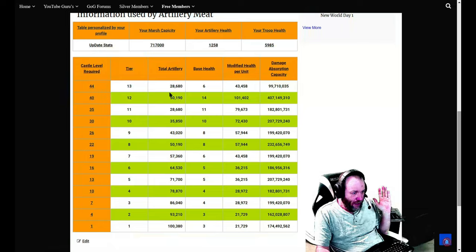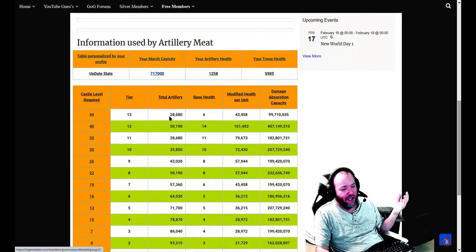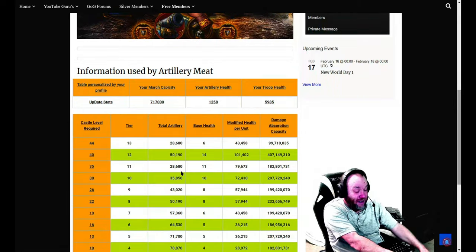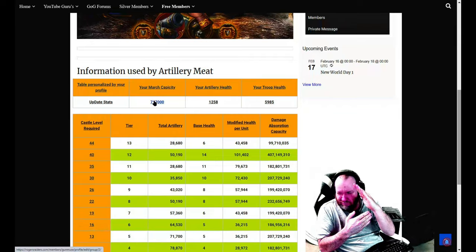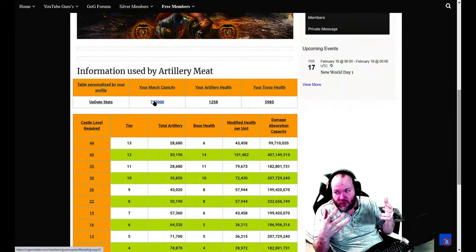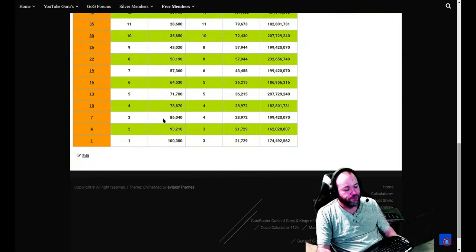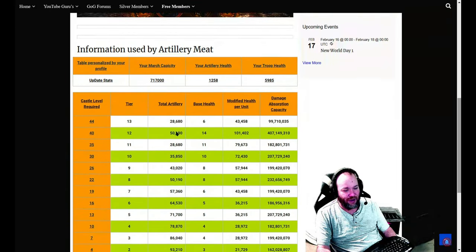So here's the artillery meat shield — it's dynamic. Before we turned around and said go build X number of troops, but we're basing it off your March capacity because it's a linear curve. As your castle size grows, your March capacity grows; as your gear grows, your stuff grows. So when you're at castle level one you're not gonna have to build a hundred thousand artillery. You're still shielded at that point — you're down around a 40,000 March cap.